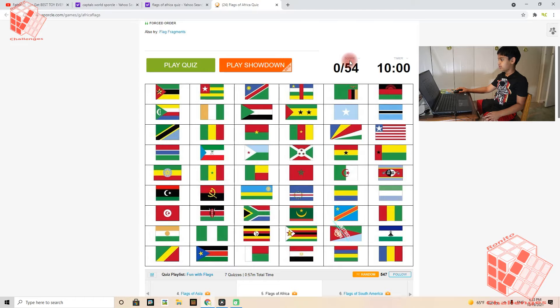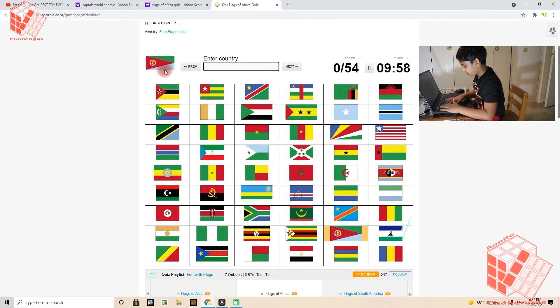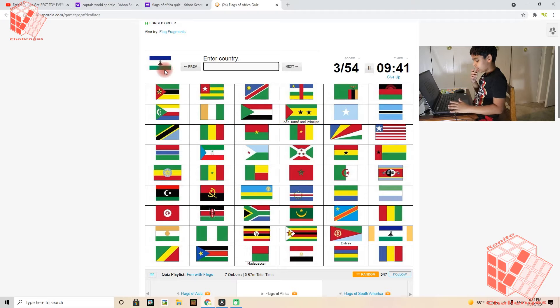What is this? I don't care about it. And this one is Eritrea — no, not Benin — Madagascar, Sao Tome and Principe, Lesotho, Guinea, Senegal, Ghana, Tunisia, Burkina Faso, Sierra Leone.